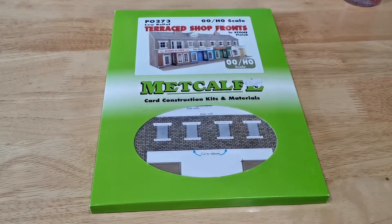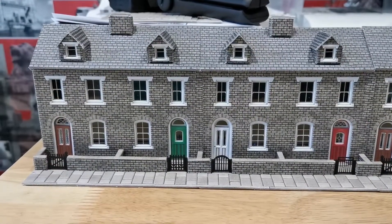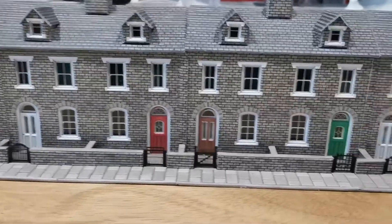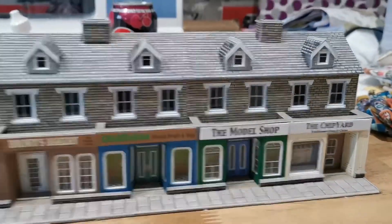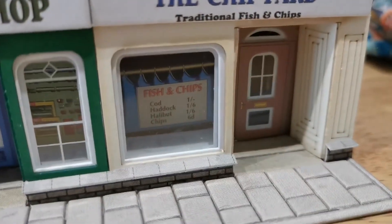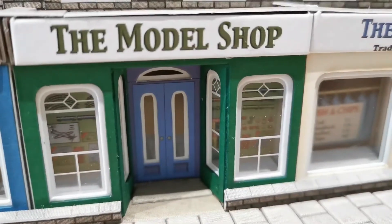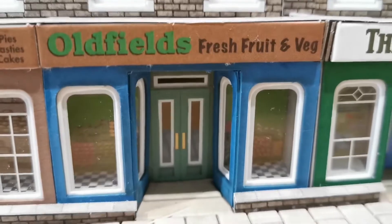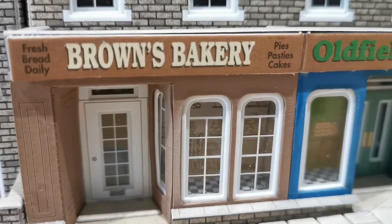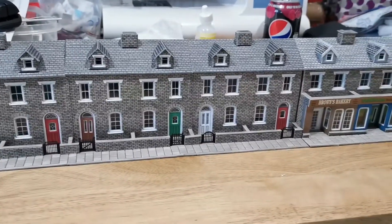This is the last one of the ones I bought. I'll put this together now and show you how they all look on the layout. My terraced houses are now complete — I've got a total of eight terraced houses, all the way along with different doors and different gates. On the end I've got four terraced shops: the bakery, the fruit and veg shop, the model shop, and the chippy. If you look inside the windows, the fish and chip shop has got a 'for sale' sign, the model shop has got models in the window — the yellow bit actually says Hornby. Fruit and veg has got fruit and veg up, and the last one has got bakery stuff — rolls and things like that. I'm really, really pleased with how they look. They'll go on the right-hand wall behind the crossing.